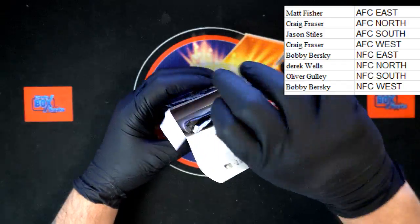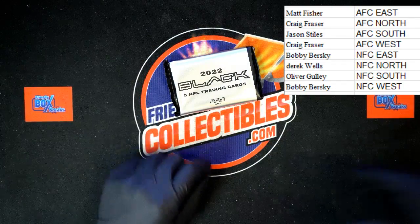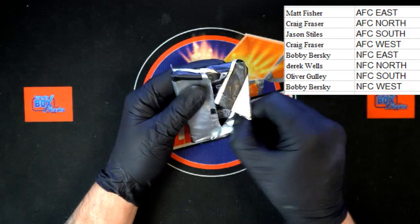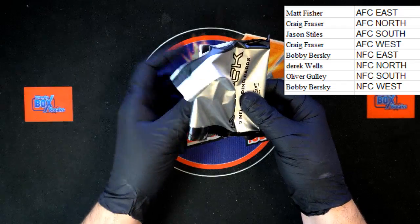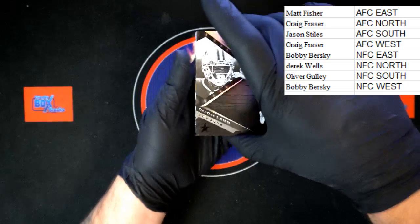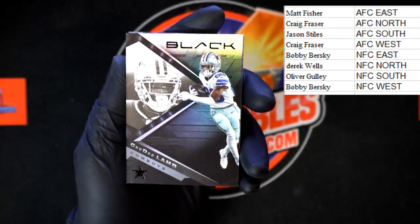There it is right there — one pack, Panini Black. Let's do this, good luck all. I'm excited. All right, first card in the pack: CeeDee Lamb for the Cowboys.